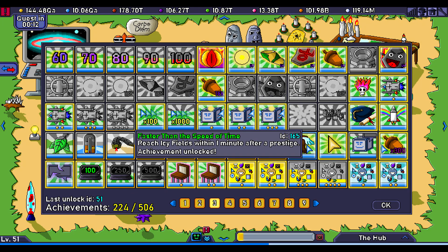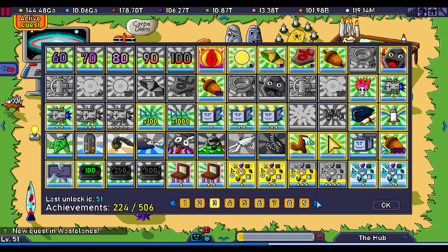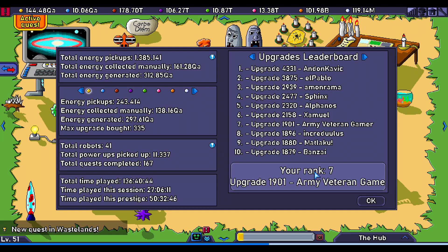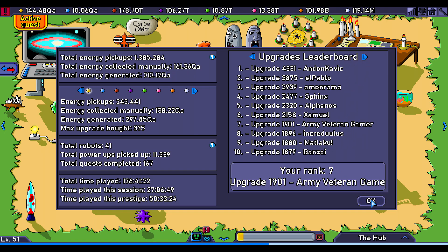The achievement I was talking about: reach icy fields within one minute. I thought there would be one for each area but that doesn't seem to be the case. At the very end there is one - reach burial grounds within three minutes - that will take a while. Let's take a look at statistics. I rank seven now - I could get a few more upgrades but it's pointless because it was a 50-hour prestige. Two days from now I will no longer be top 10, but then I'll climb up again. I'm completely ready to prestige and I'm still number eight for level.